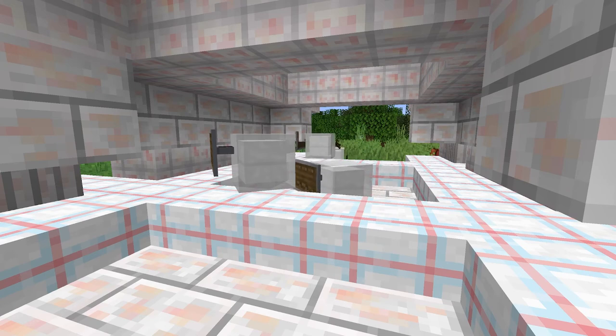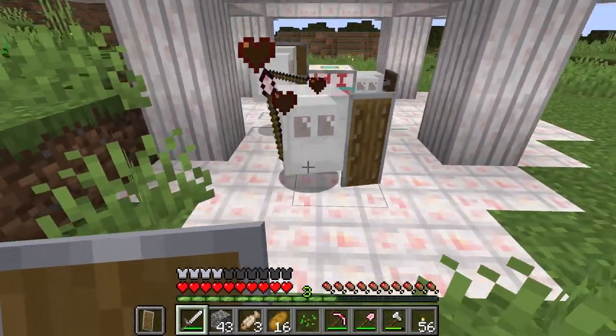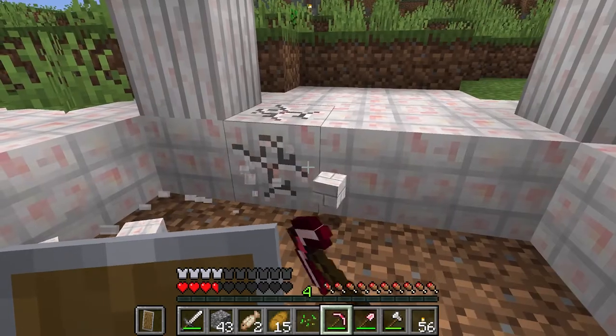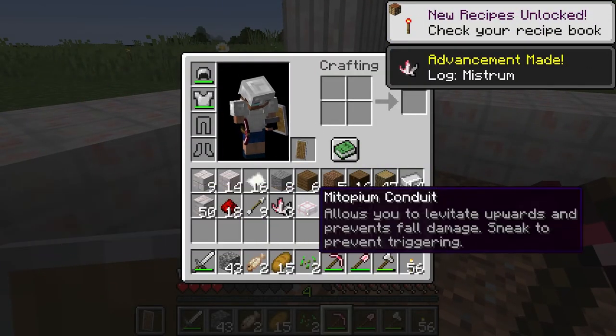These structures come in three forms. First is the altar. This structure is guarded by armed Mies, which we recommend engaging only with a shield and an iron sword. Defeating them allows you to loot the crates stored underneath.